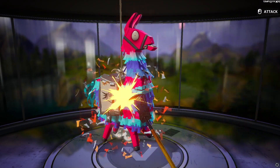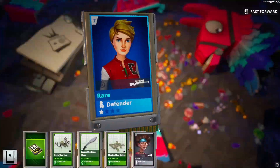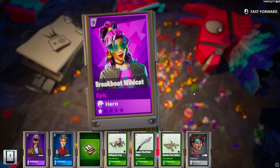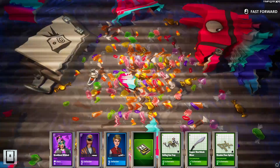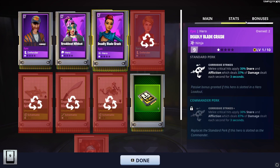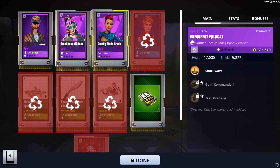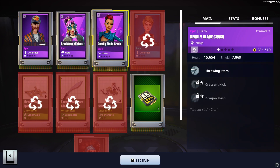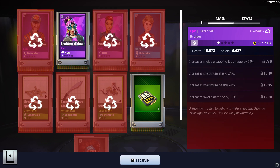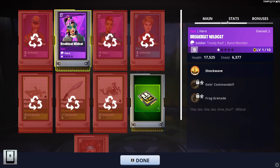I have to make sure I keep that. Epic defender again. Brickbeat Wildcat, very good hero. And Deadly Blade Crash — I don't remember — Dwight. Melee, critical hit, supply, snare, and affliction. I actually always mix that up with the other ninja. I don't need that defender either. Brickbeat Wildcat is a really good band member hero, part of the rad llamas set.